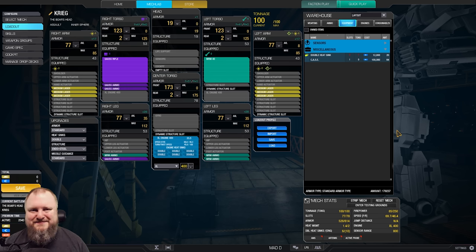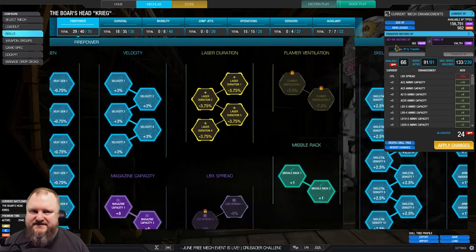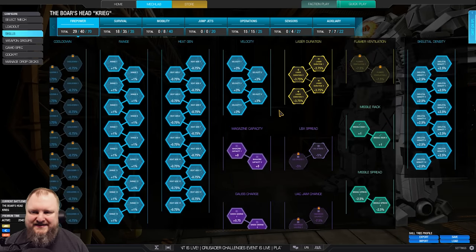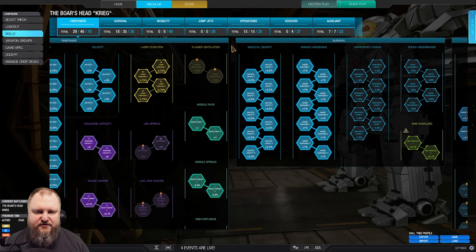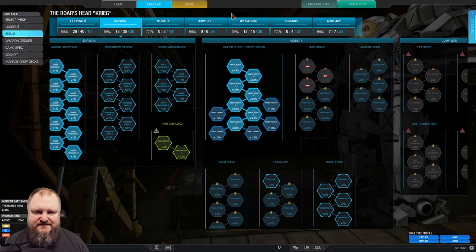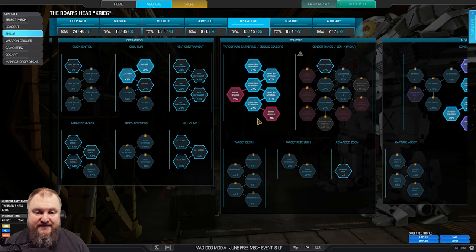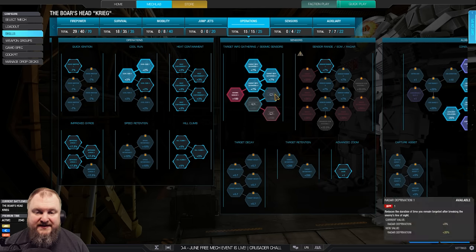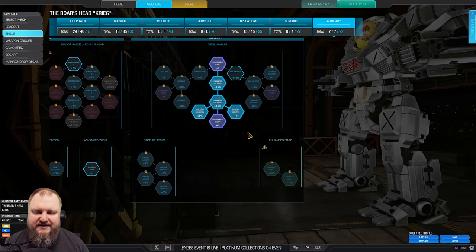For the skill tree, just pause the video if you want a look in more detail. We got range, heat gen, velocity, magazine capacity, Gauss charge, all the missile nodes, all the armor and structure nodes, speed tweak of course. We're taking two points in cool run, and we are taking seismic. If you don't take seismic, you can go full heat containment and full cool run, and we go double cool shot with cool shot cooldown if we need the extra cooling.